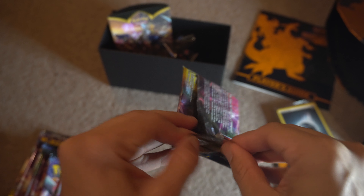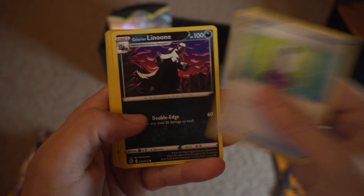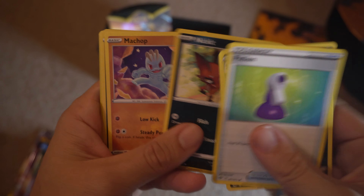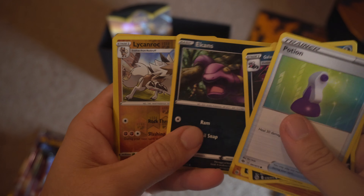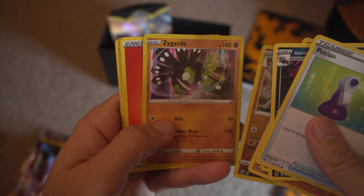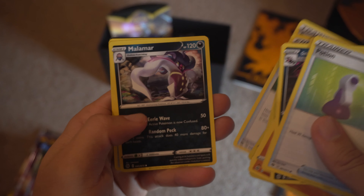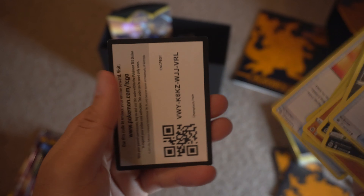You're going to have to excuse my voice — I'm still recovering from a little bit of a cold, so that's why it might sound a little bit weird. Either way, here we go. Pack number one from the Champion's Path pack: Machop, Ekans, a Reverse Holo, and a Zygarde. Not sure who that one is — it's one of the newer Pokémon. Pack number one, nothing too special there.